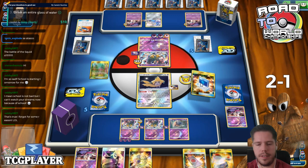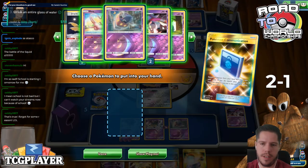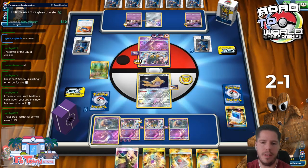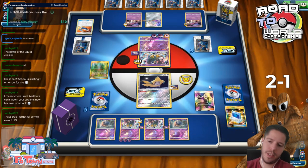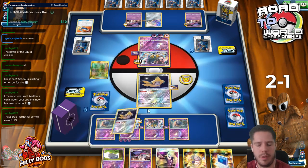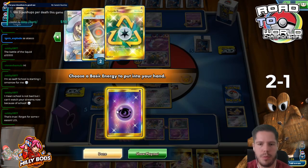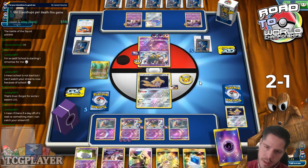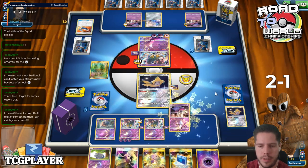I do like establishing another Inkei over the Malamar. We do have one Inkei prized, so that's really bad. I'll go ahead and get rid of the Jirachi or a Psychic. Our Recycle Energy is not prized this time, and SPM Deoxys is there. So I just need to make sure I can set up the game to win with SPM Deoxys at some point.